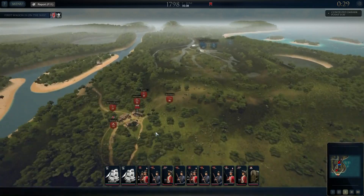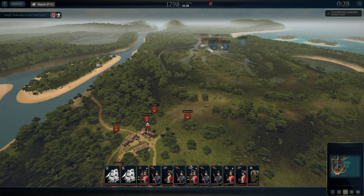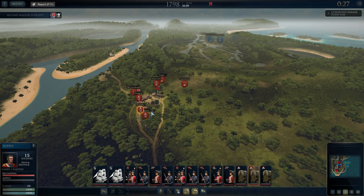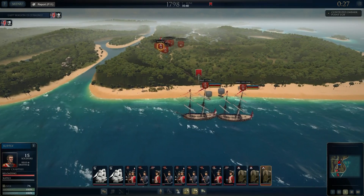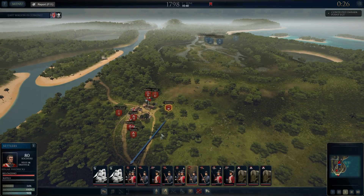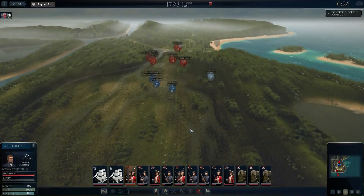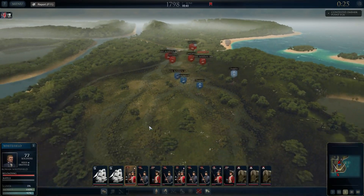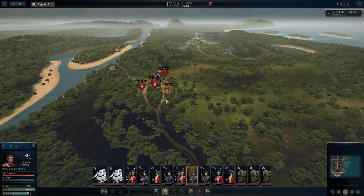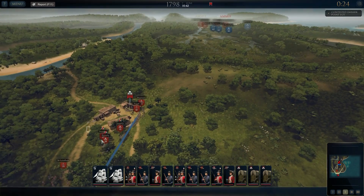There's our first supply wagon and our second — so we've got to protect these on the way back. We're going to need to send our units down this way. We'll stop these for a second until our units are in position. I think it's just three supply wagons so let's move these marines away — we've got to escort these supply wagons back to the ships. I don't know if we're going to bump into more enemy. Let's get some units down this path here and some more down this path. Then we can move forward these three supply wagons.